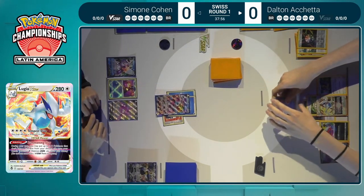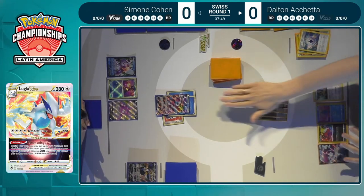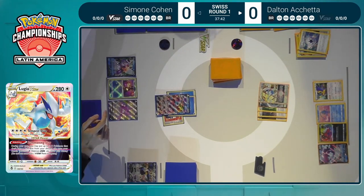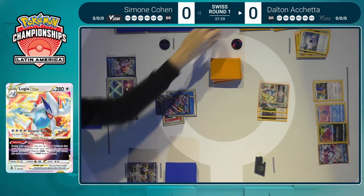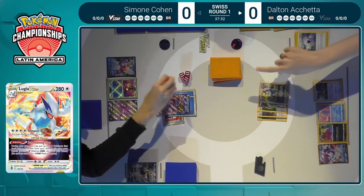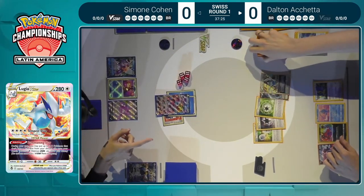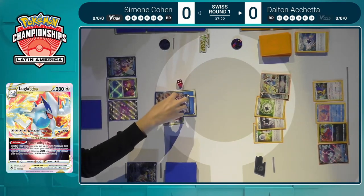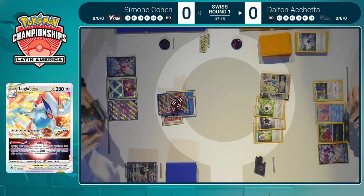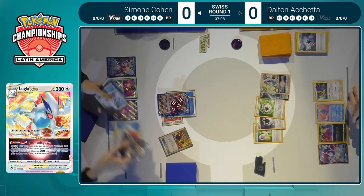Dalton goes for his first Primal Turbo, looking to grab a V-Guard Energy plus a Powerful Colorless. So maybe a Double Turbo is in hand, or Dalton is conceding not attacking this turn. It's really difficult for Lugia to one-hit KO a Kyurem V-Max — you would need all four Powerful Colorless Energies to do it. Dalton's going to be going with the two-hit KO, as that Double Turbo was in hand. The Manaphy retreats, and then that Tempest Dive — the first of many this weekend, I'm sure.